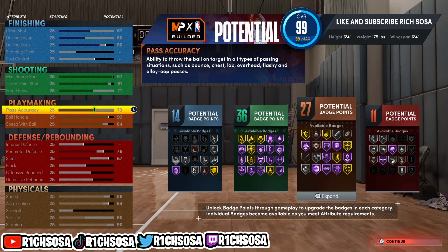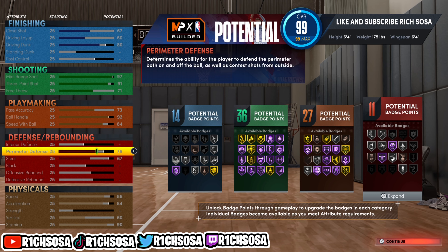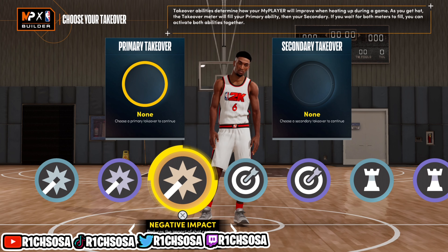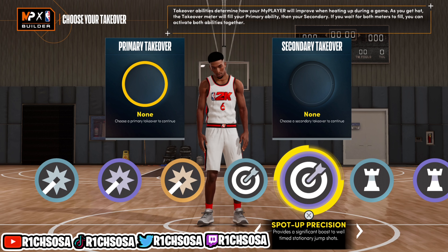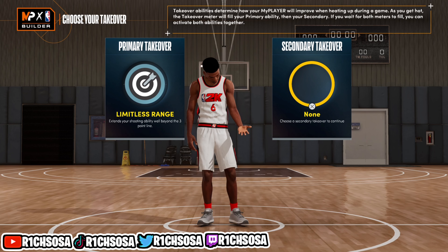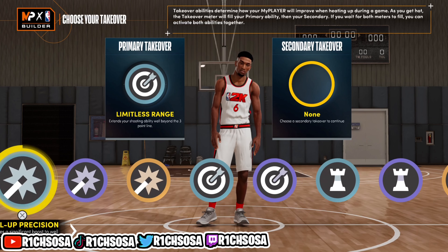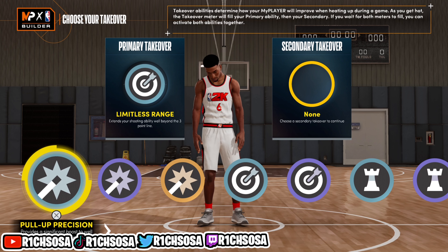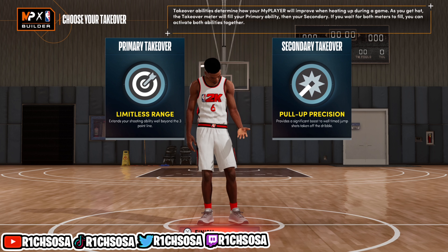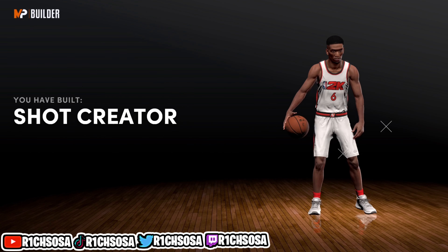We're limited by the 2K22 builder system right now, but if they keep it similar we'll have a very nice guide to work with — especially for a Curry-type build. You have everything you need on the offensive end. For the takeovers, we get shot-creating sharp shooting as well as playmaking, meaning we'll be able to get a 99 three-pointer and even a 99 mid-range. I'm going with limitless range as the first takeover and pull-it precision as the second, which is more of a Curry-type build. The build name we get is the Shot Creator.